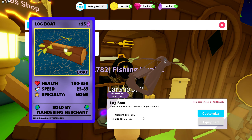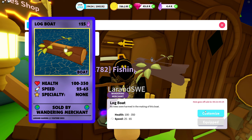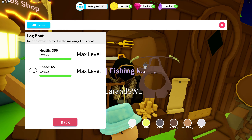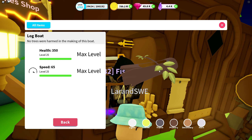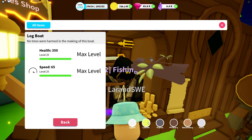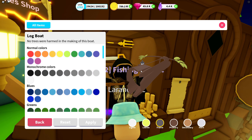The log boat comes at a price of 125 shards. It has a maximum health of 350 and a top speed of 65. We're going to go into the customization first. We have the light — since you can customize the light, it means it has colored light, so depending on what you choose, that color will emit light on the surface of the water and against other objects.